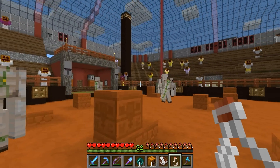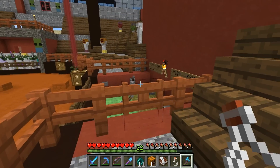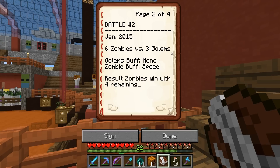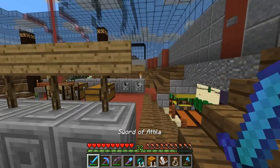And we're going to pit them against 5 iron golems. So I was looking at the book here, and it seems like we had 6 zombies versus 2 golems — the zombies won. 6 zombies versus 3 golems — the zombies won again, pretty big that time. 9 versus 7, the golems won with a lot remaining. And 8 zombies, 1 skeleton versus 7 iron golems — the golems won with almost all of them still left.